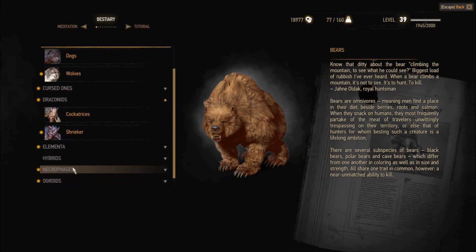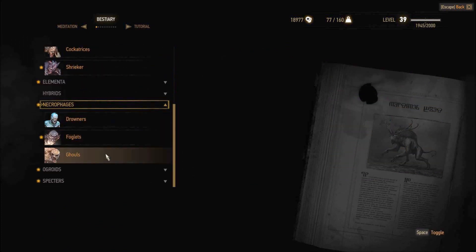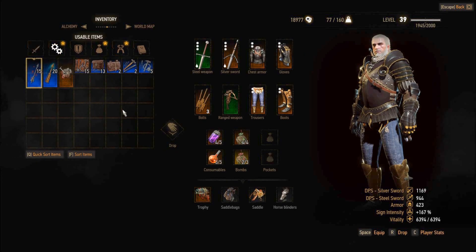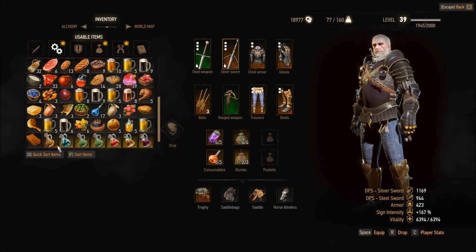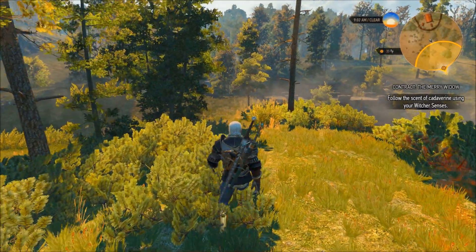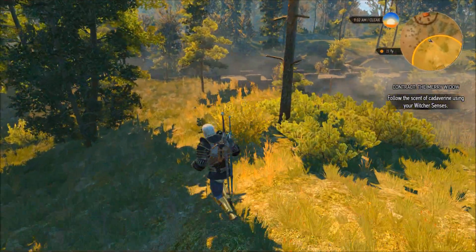We're going to bust out our bestiary. Take a look at our necrophages list. What have we got on here? Some ghouls? It could be an all-ghoul. They do get into the bones and stuff, but they don't dig up corpses. So let's toss on some necrophage oil to our silver blade. Be a little ready for that if we need it.